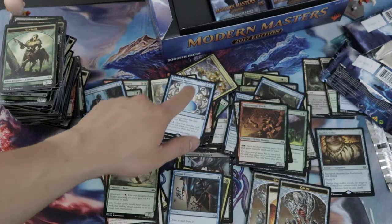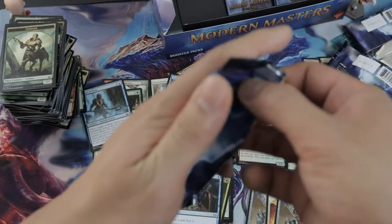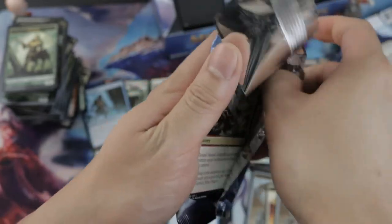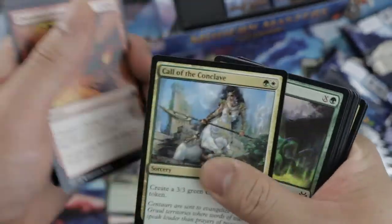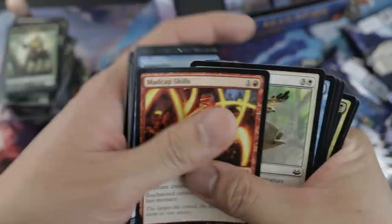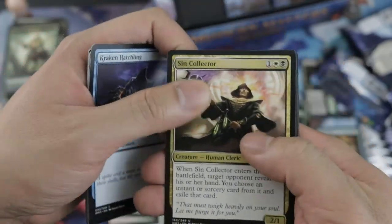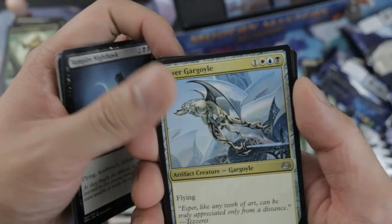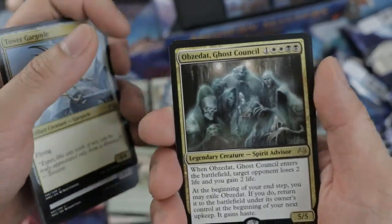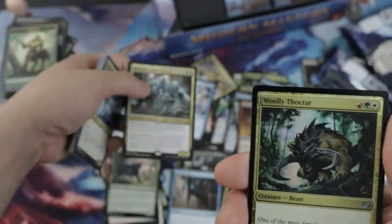The extra turns deck — I forget what it's called but it's still okay. I used to have that deck online and I have a video on it from years ago. Tin Collector — really nice card. Artifact removal — if you come across this in draft, just use it.